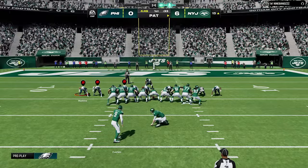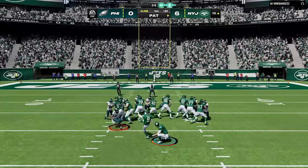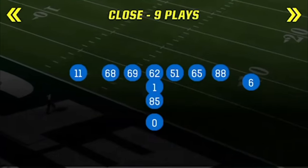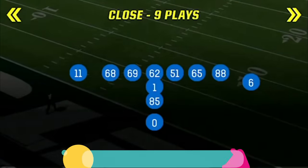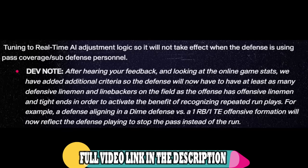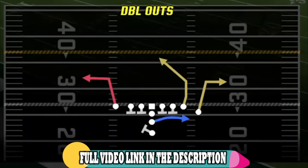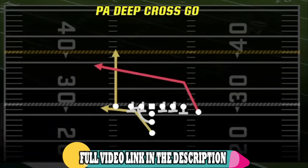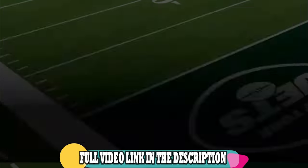Even though I'm down, that first play felt like a fluke so I'm going to act like it never happened and play like the score is 0-0. My current offensive philosophy is my new I-form close scheme, which I just put out a video about. The October patch changed the requirements for run defense, which I went over more in that video. Links will be in the description and on screen at the end.